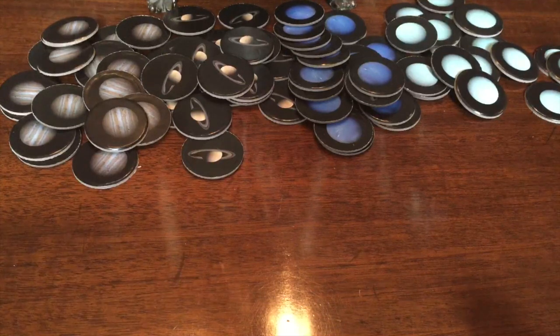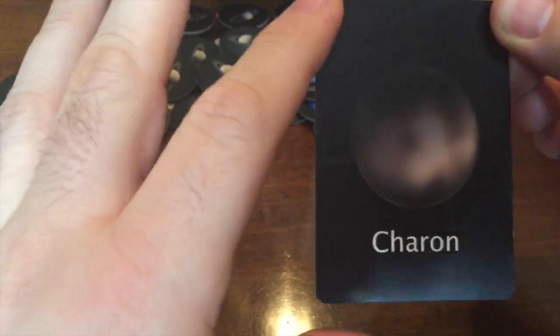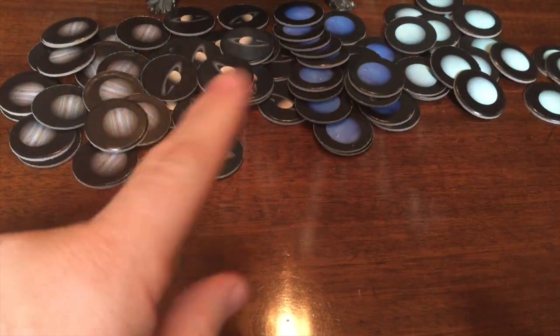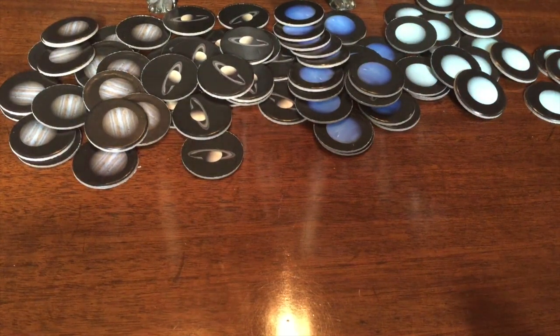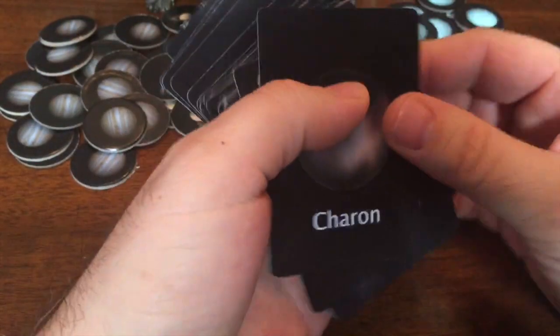The last special card is Charon, a moon of Pluto — which is not a planet, which is why there's no planet suit here. Charon has to be played off-suit, and when you play it, it allows you to steal a token from another player and add it to your collection. It's a great catch-up mechanism against a player you think is leading the game.